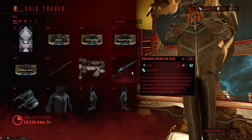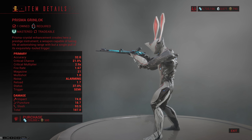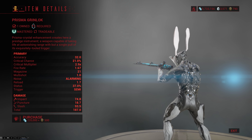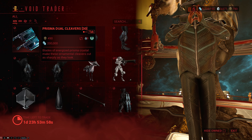Up next we have some weaponry, starting off with the Prisma Grinlok, which is one of my personal favorite weapons. It's a lever-action rifle that does primarily slash, though it also has a decent amount of impact. It has great crit, great crit multiplier, and awesome status.